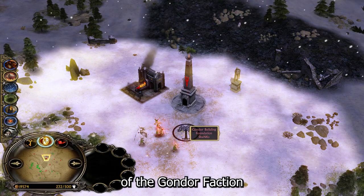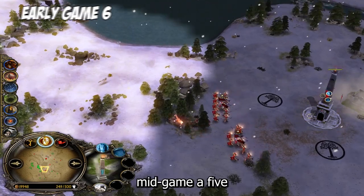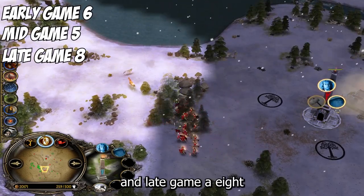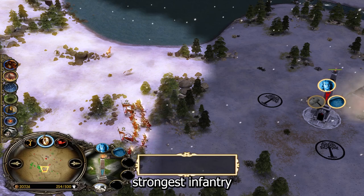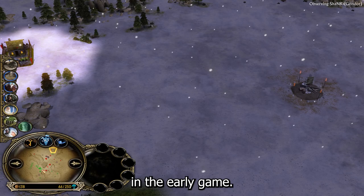Let's address the strengths and weaknesses of the Gondor faction first. On a scale from 1 to 10, Gondor's early game is a 6, mid-game a 5, and late game an 8. With the second strongest infantry and the option to choose between the Elven Wood and the heal from the spellbook, you can get some great results in the early game.